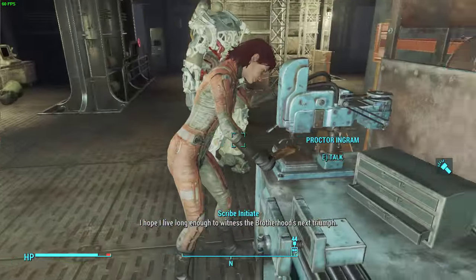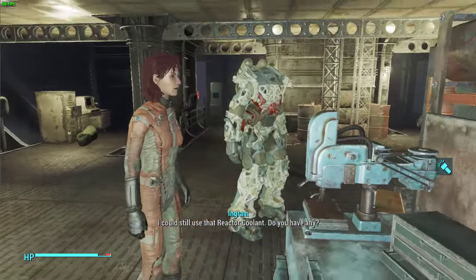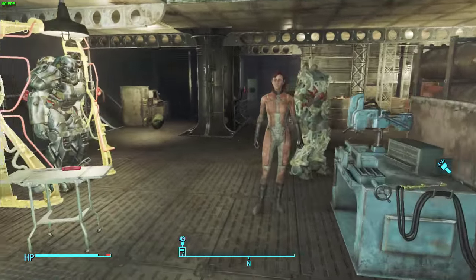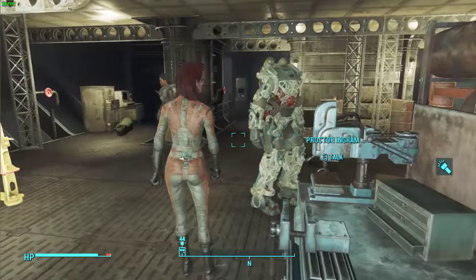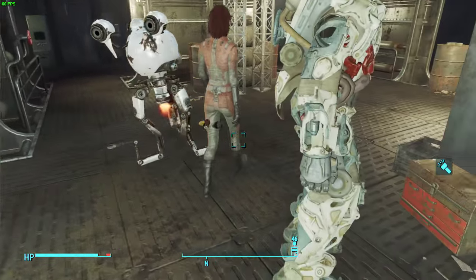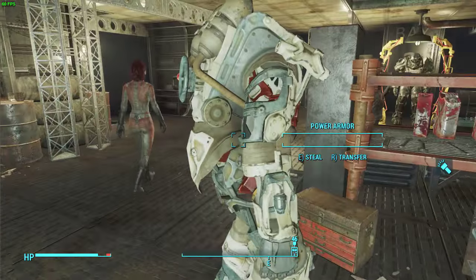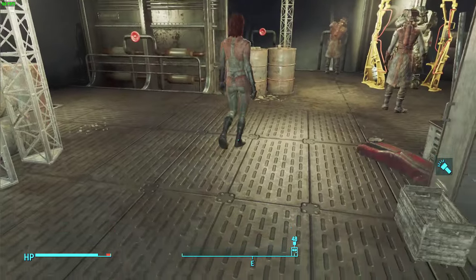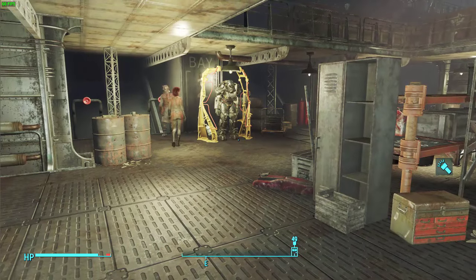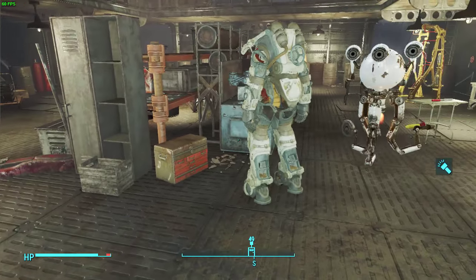Yep, here she is. So I got her out of her power armor right there, you see? And she'll ask me for reactor coolant, because that's the quest I'm doing. But there you see, it's definitely Proctor Ingram. I'm not using any mods. Power armor is right there, and yep, there she is with both of her legs. So let me reload my quicksave really quick, and I'll show you how I did this.